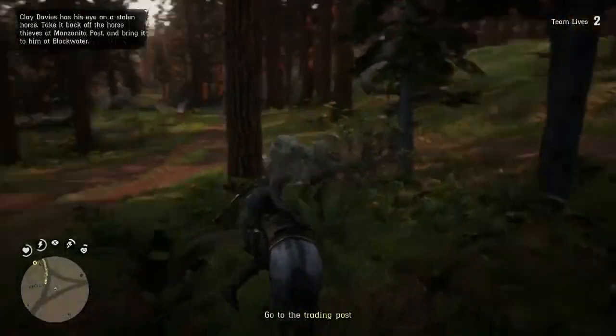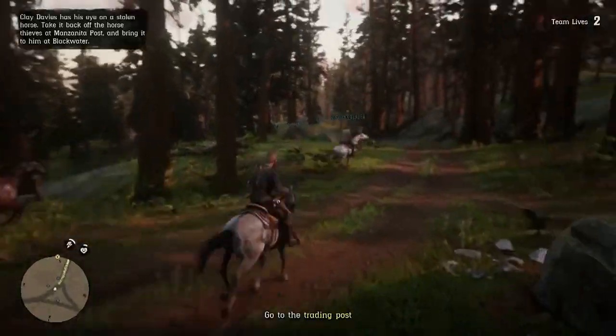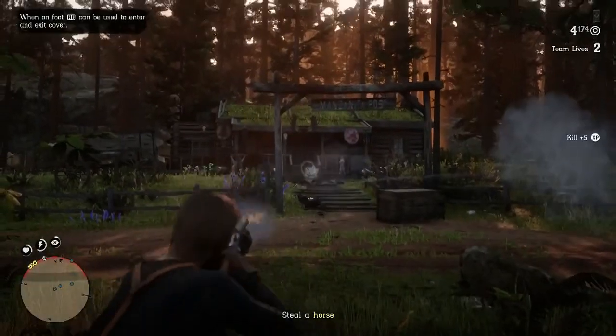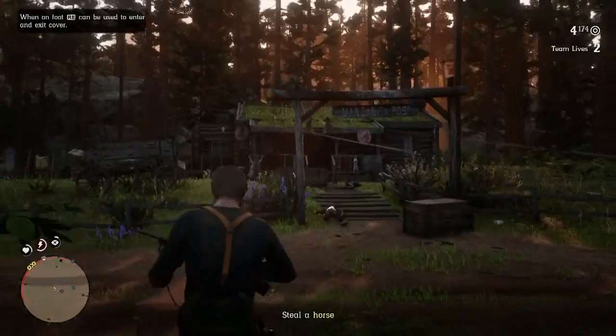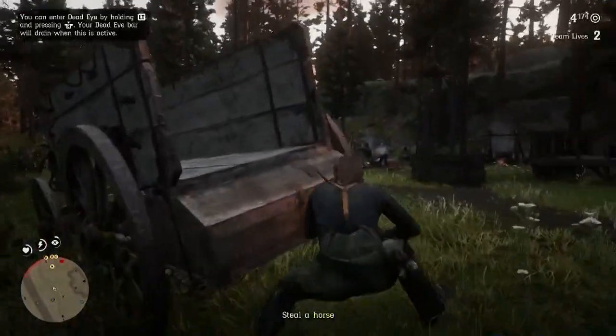Once the mission loads up, all you have to do is go to the location, and once you arrive you will be told that you have to take out some guards which are protecting the horses. Once you take out the guards, all you have to do is head over to one of the horses.